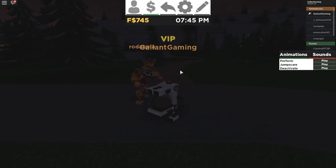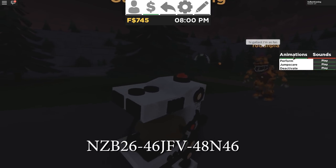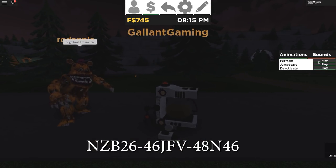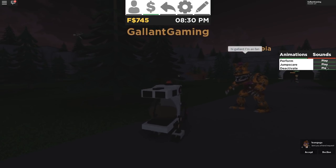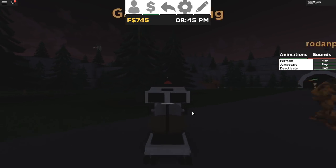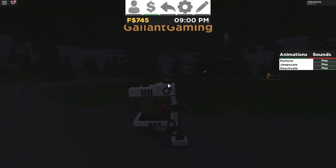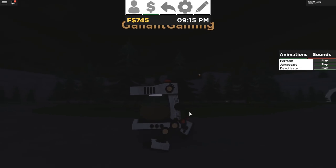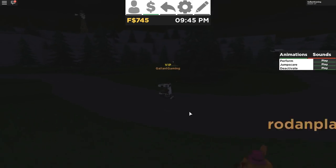As soon as we walk in, look at us — we're a little coffee machine. Isn't that great? We have no sounds but we do have a few animations. We have a perform — it's a happy coffee machine! A jump scare — why does a coffee machine have a jump scare? I really like the animations for this thing, they are very nicely done. You can even see the coffee moving around while you walk. That's crazy! Very nice attention to detail.